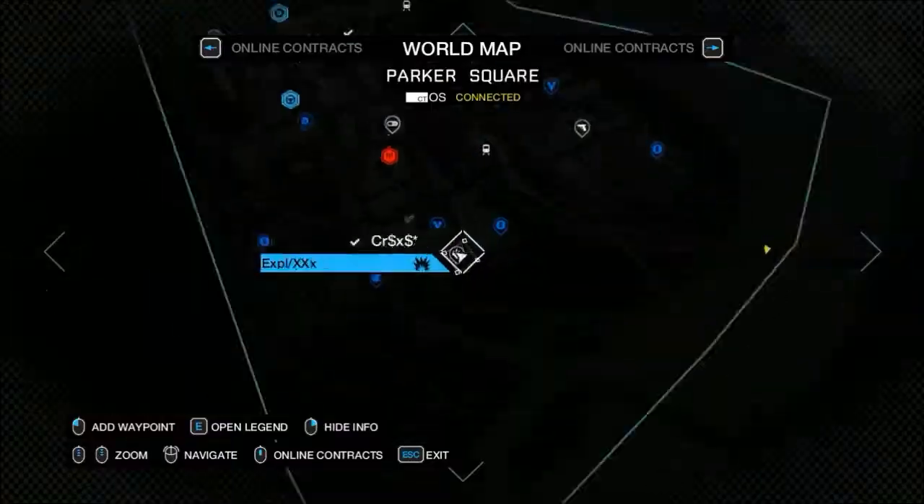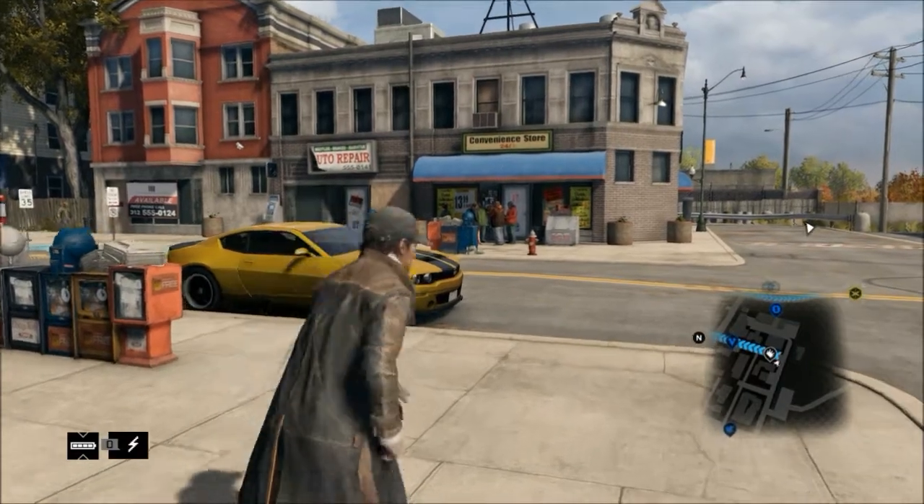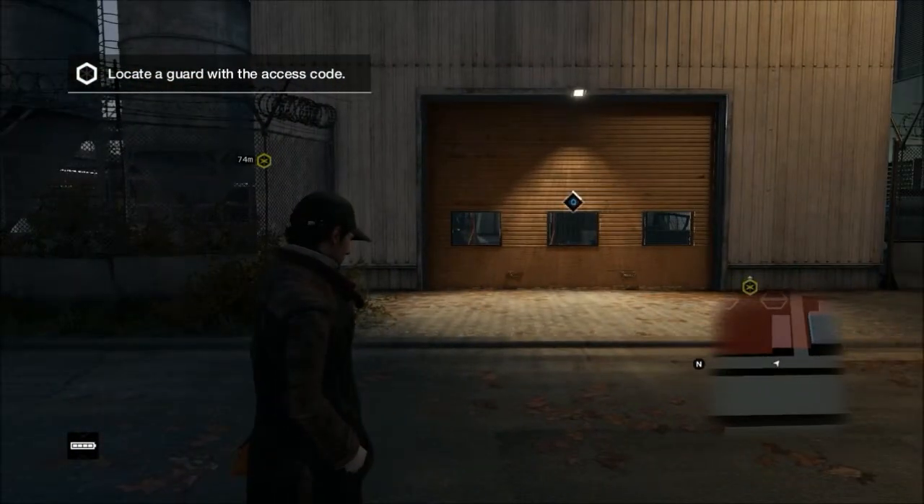Now let's find the campaign mission we need to go to. I'll cut the video until I get there — be back in a second. We're at the objective and we've got to hack into this place, it looks like.